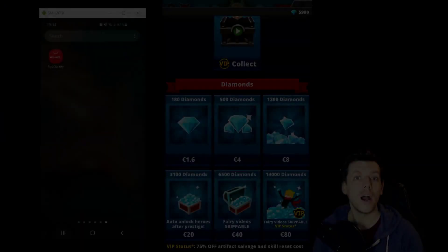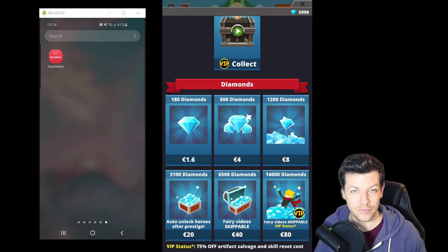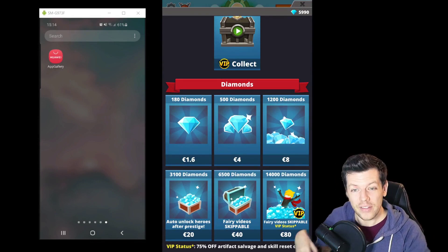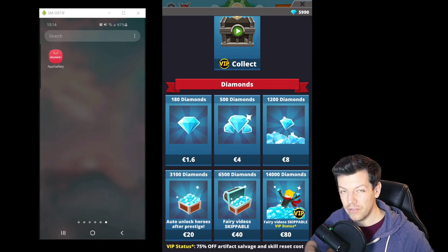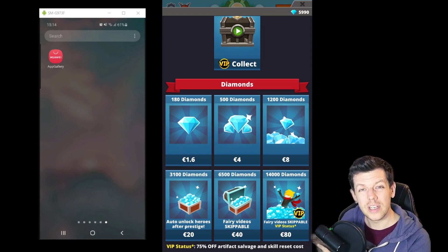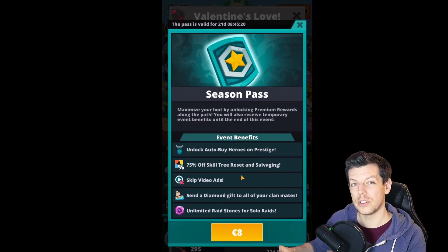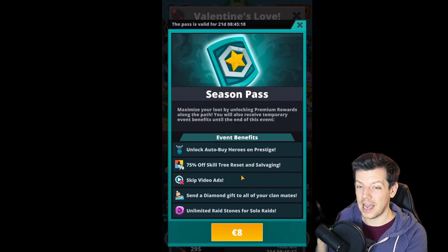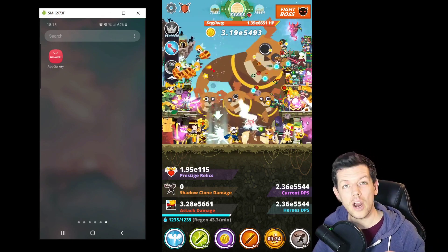Here's a word from our sponsor. I'd like to thank Huawei App Gallery for sponsoring today's video. They've lowered the price of in-app purchases even further — you can get the Ferry skip down to 40 euro, VIP down from 100 to 80, and the season pass, normally 10 euro, is now down to 8.